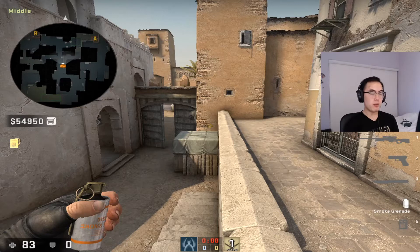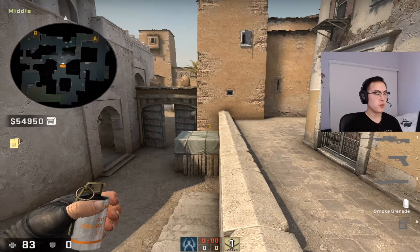What's up, it's Wes here and I'm gonna share with you how to throw mid-to-B smokes on Dust 2 when you're on the terrorist side. If you just want to see the lineups, there are time codes down below, so go ahead and click on those. Other than that, let's get into it.